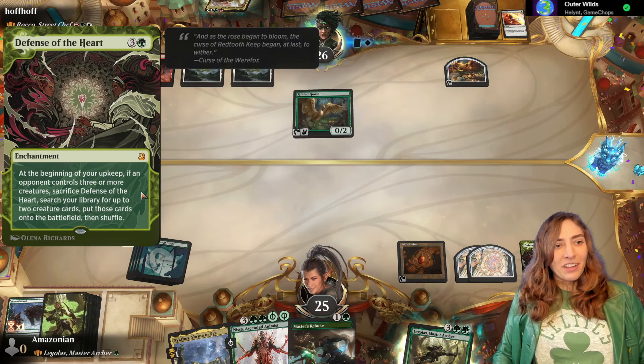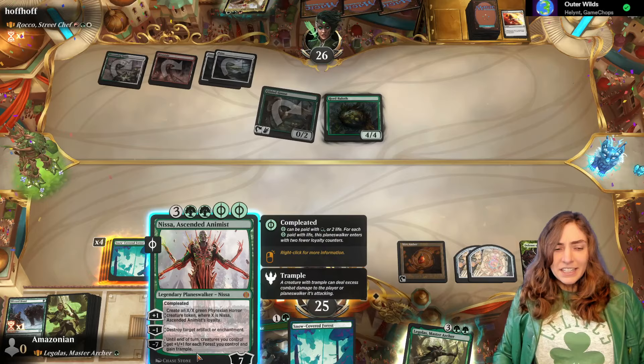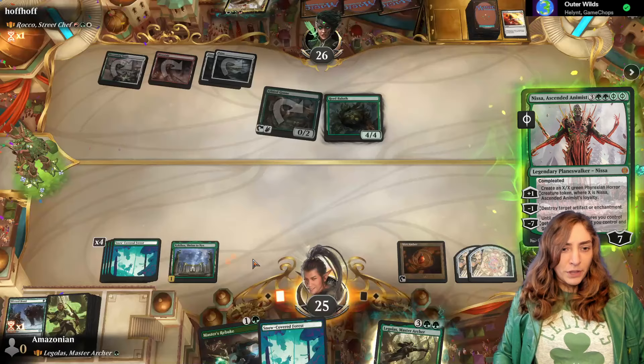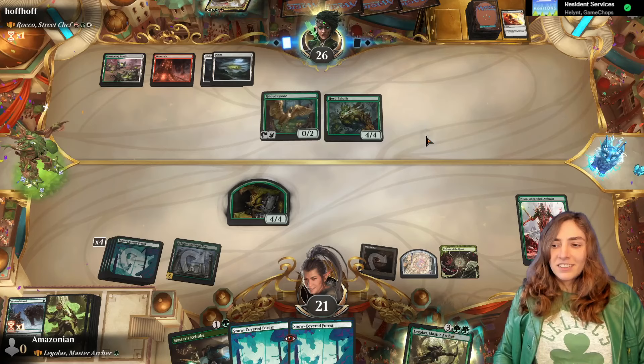I kind of wish they would take Defense of the Heart out of this format, but because our deck is so awkward, I feel like it does make sense as a way to catch up if we get really far behind. I got Nyssa here because we have the Nykthos, and I'm going to plus to make one of these guys. I guess I'll also dig deep and use my map token they gave us. A budget Tooth and Nail — ain't that the tooth.